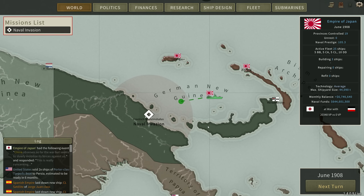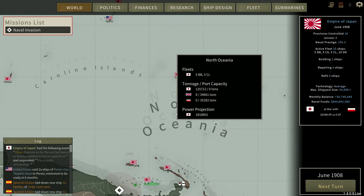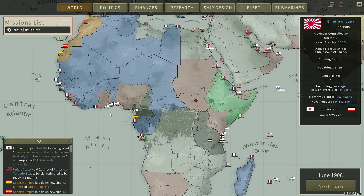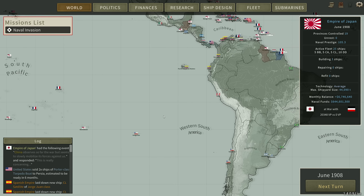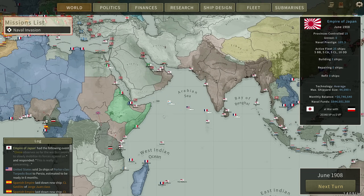I did not position the fleet correctly, so I'm just going to move them in. It shouldn't be too hard to take this. And then as I said, we'll move over the fold and take the rest of the German Pacific possessions. Then I'll be more than happy to talk peace with them, because they won't have anything that I want anymore.